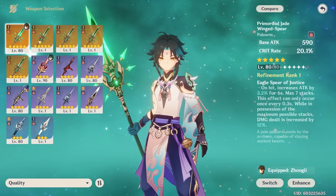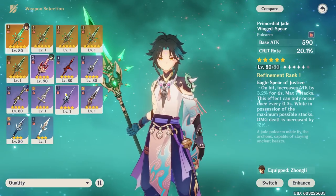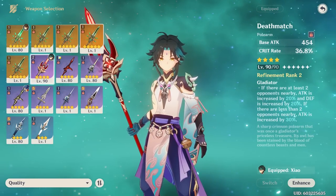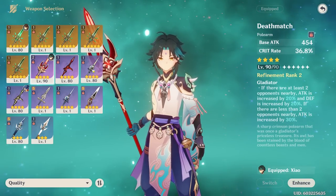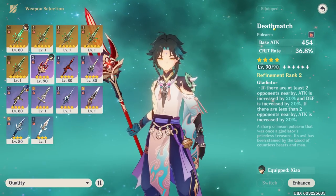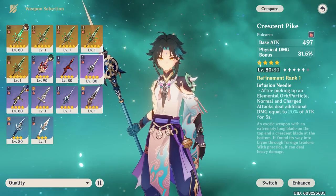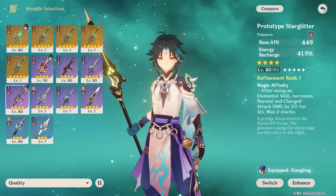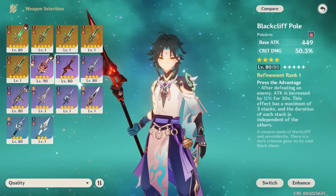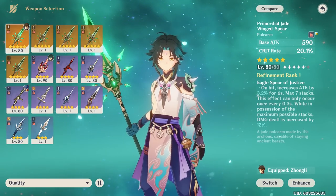We're going to test the Jade Spear last because a lot of people don't have access to it, but I do want you guys to see it. We're going to test the Deathmatch — it's level 90, and it gives the lowest base attack out of all the weapons, but the huge reason for it is the massive crit rate. Then I have the Black Cliff Pole at level 80, the Crescent Pike at level 80, and the Prototype Starglitter at level 80 — these two are your free-to-play options.